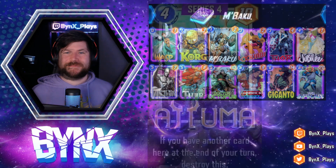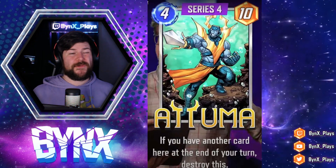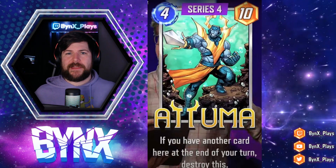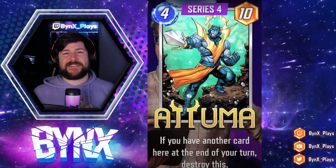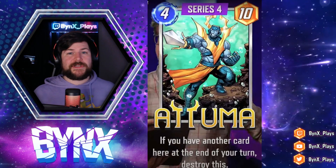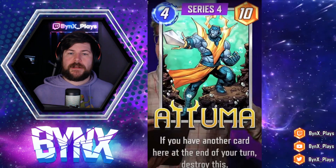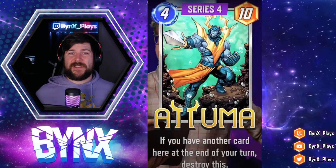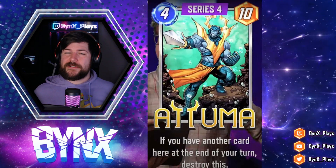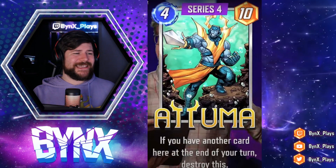Next up we have Atuma, a four energy, ten power card that says: if you have another card here at the end of your turn, destroy this. Very similar to Namor — four energy, ten power — but with some restrictions. Atuma will die if any other card ends up in that lane, and it's going to be weak to things like goblins or locations that add squirrels. But it has great synergies with Armor — if you have an armored lane, you can play Atuma into it with no problems. You can also curve it with Professor X for 13 power in a lane. I see Atuma fitting well into a Zero/Venom list as another giant card with a downside that you can eat with Venom.